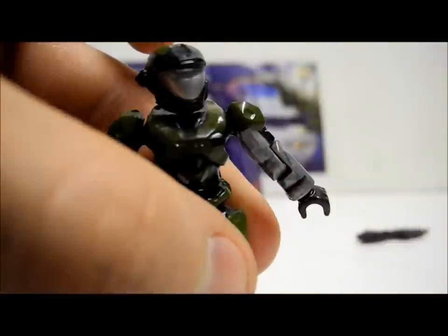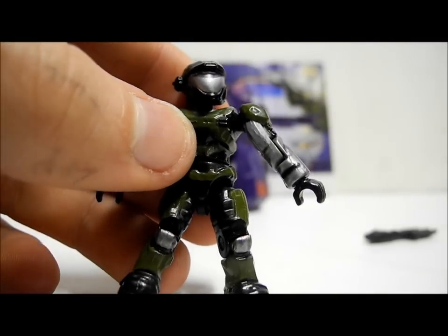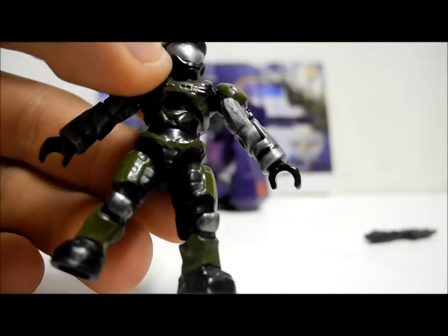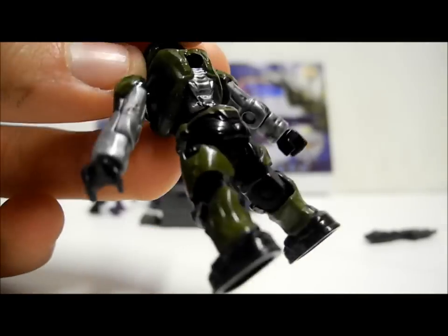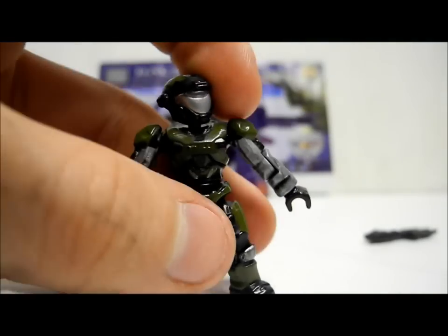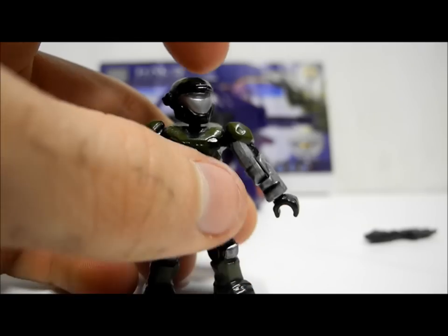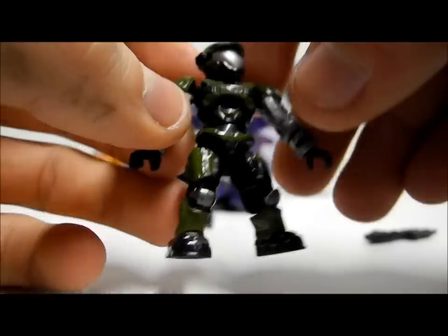The first figure included in the set is the UNSC Air Assault Spartan. This is in a green colour with black secondary, a silver visor and silver detailing on the arms, knees and back. It's the second Air Assault we've seen after the blue one included in the Falcon, and it is an incredibly nice figure.